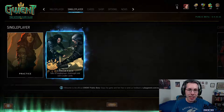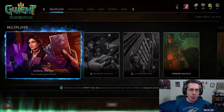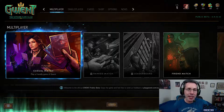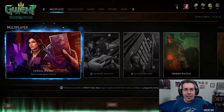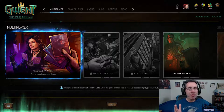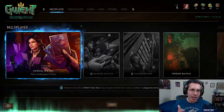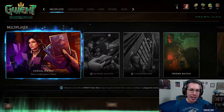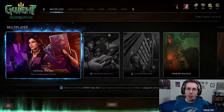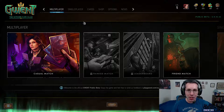That was me playing a full match against the computer. In single player you can do practice matches or these challenges. There's also multiplayer, which is a lot of fun — casual matches randomly pair you against an opponent close to your rank. At level one I found a match within 10 seconds; now at level five it takes about 30 seconds. Sometimes I'm matched against level seven or eight players. Once you reach level 10 you can do ranked matches.